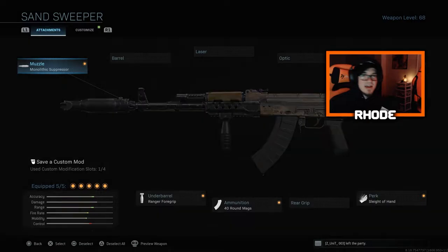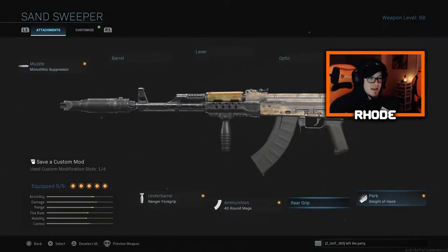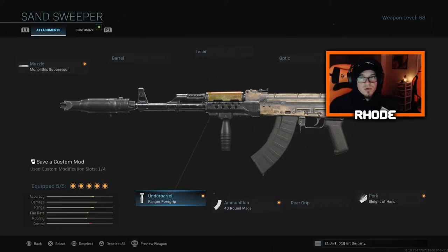I'm rocking this thing and it absolutely shreds. Monolithic suppressor, no stock, Sleight of Hand, 40-round mags, and Ranger Foregrip. I really recommend running this setup — since you have no stock, run the Ranger Foregrip because it'll help you control the recoil a little bit.